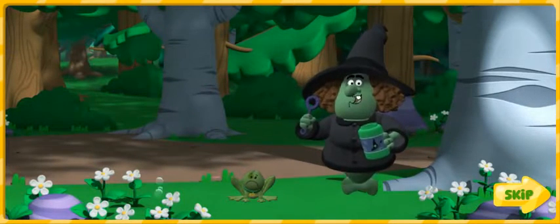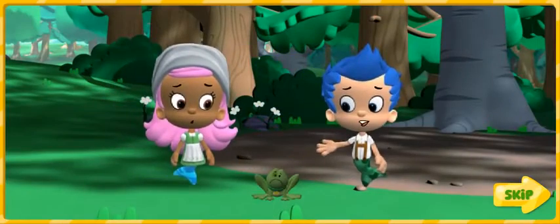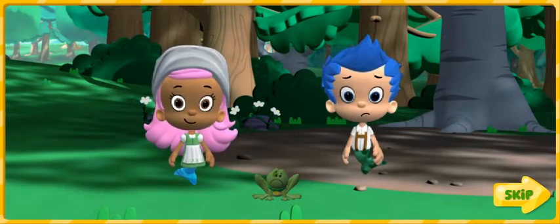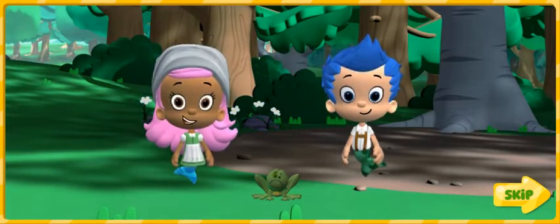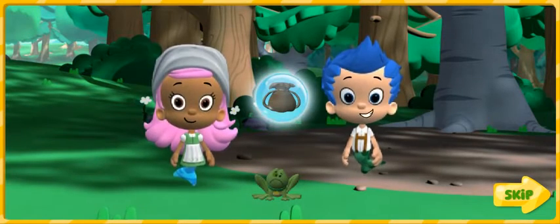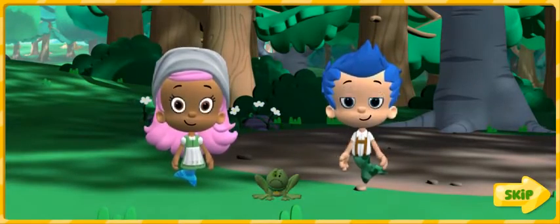My potion works! See you later, Frog! That frog has a collar just like Bubble Puppy. Oh, no! The witch turned Bubble Puppy into a frog. We have to turn him back into Bubble Puppy. We can make a magic potion to fix him. We need to find the enchanted ingredients from all the fairy tales in the Enchanted Forest, and pink bubbles too. We'll put everything we collect in our potion pouch, then mix it all together to make a magic potion to save Bubble Puppy. Don't worry, Bubble Puppy. You're going to be a puppy again. Let's get going!